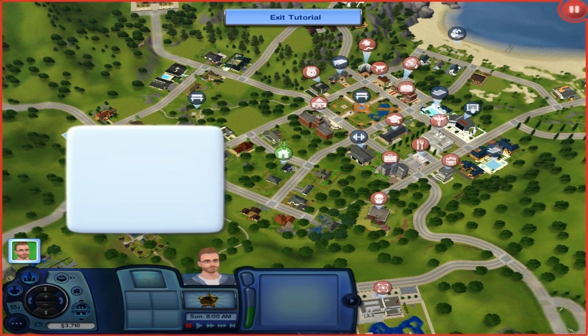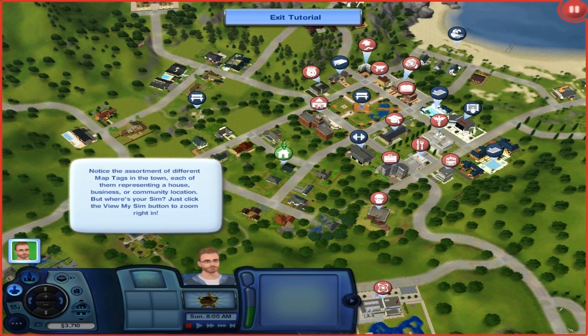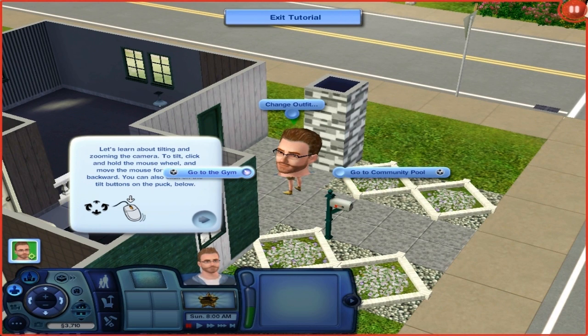Here we go, it's a brave new world everybody. We've got the really annoying red outline, it's fantastic. Hello and welcome to Sin Street. Notice the assortment of different map towns, each of them representing our house, business and community. Here's me, Ryan Tal, looking fantastic.